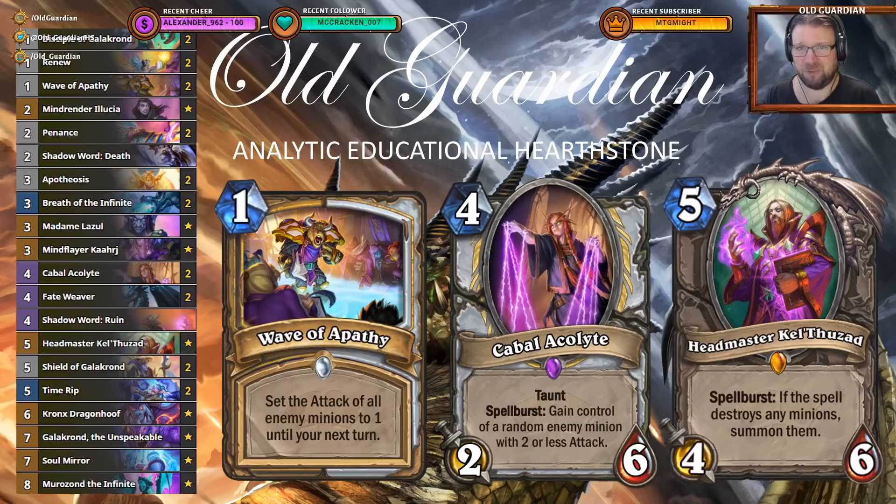Basically, the archetype doesn't have that many weaknesses left after that, because you can steal the big stuff, you can deny combos, you have a lot of defensive and healing tools to fight against aggression. Sure, you can still lose to aggro, you can still lose to combo — you don't always draw Illusia before they're able to assemble their pieces. But this seems like a very well-rounded and powerful deck right now, and super frustrating to play against, which I guess is not a great thing, but yeah.